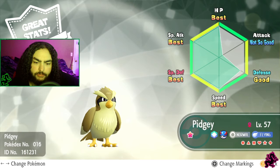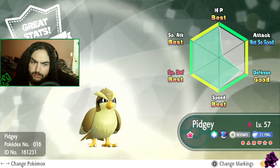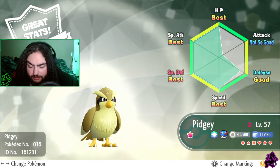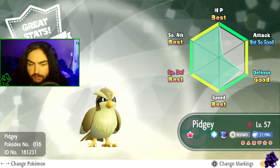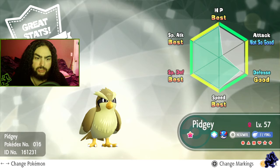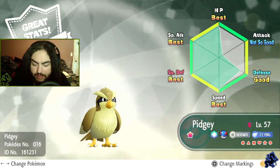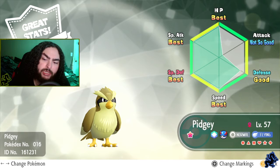Next we have Pidgey with great stats. Pidgey doesn't look that different as a shiny - I don't know why they didn't change it more. Make them more radical, because having a slight variation in color doesn't really scream shiny. It's a little less brown or more tan - if you saw one bird that looked slightly off-color, you wouldn't say 'oh wow, a rare shiny.' You'd just think it's a different variant.